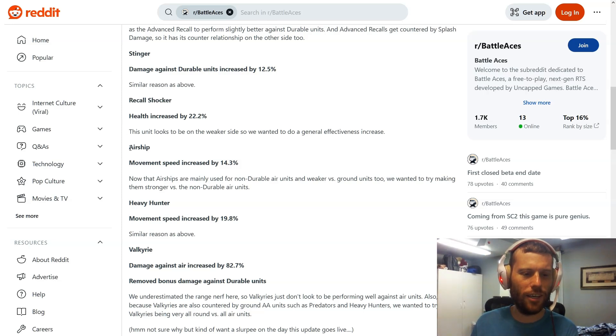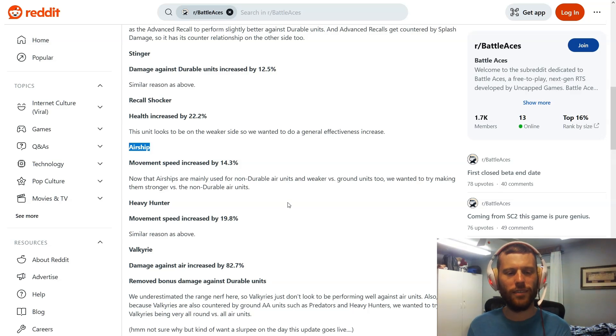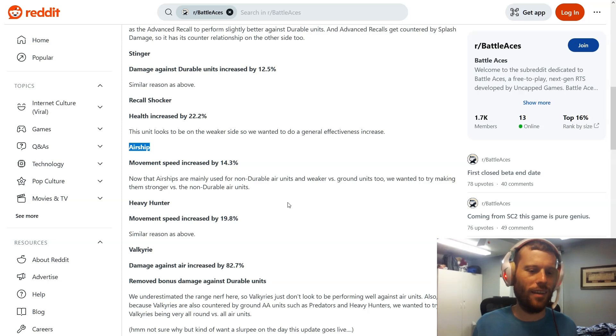Moving on — the Airship gets movement speed increased by 14.3 percent. Interestingly, they just nerfed the Airship yesterday and now they're buffing it again. I felt the Airship was fine — as the tier-two Star Forge unit that counters air, it's still the best at that job. I don't think this movement speed buff is really necessary, but I also don't think it'll make it overpowered. It'll just make it a little better at doing its niche job.